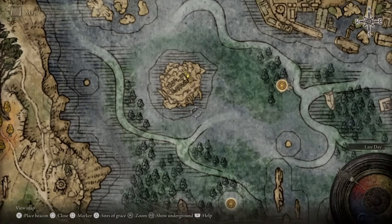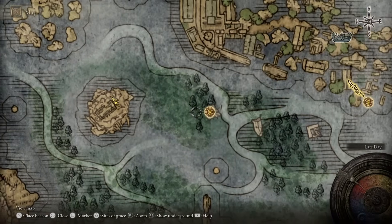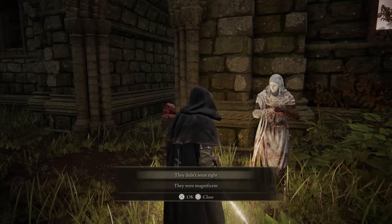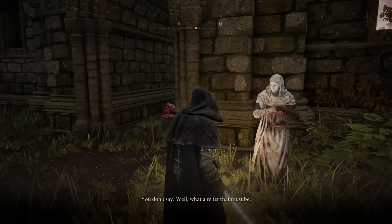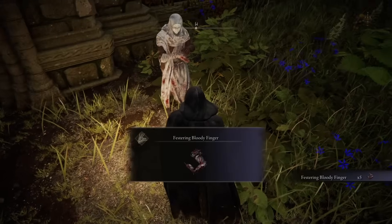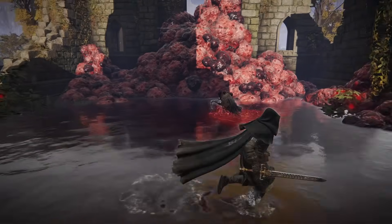Once you get there the NPC will be there and he will ask you about the things the two fingers said. Answer with "they didn't seem right" and the NPC will give you a conspiracy theory, then give you a bloody finger. From there you can enter into the Rose Church and fight the Blood Knight.